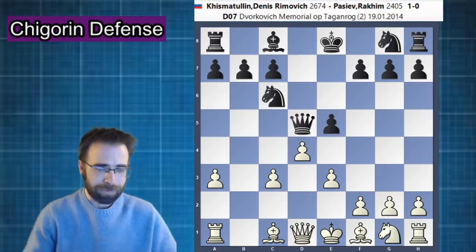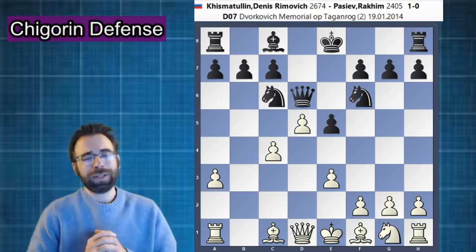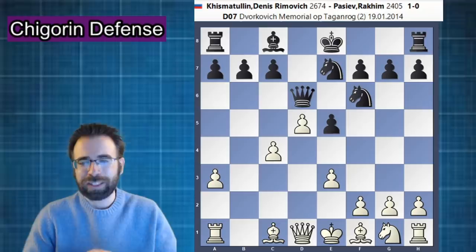Black will follow up with knight to f6, and white continues with the main idea of establishing the pawn structure after c4, queen d6, d5. In our featured game today — Denis Kazmatulin versus Rakim Pasyev — knight e7 was played.